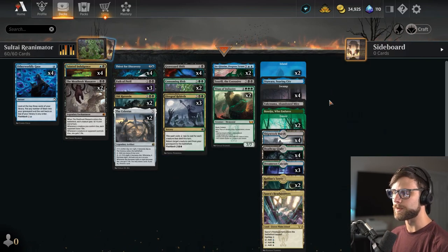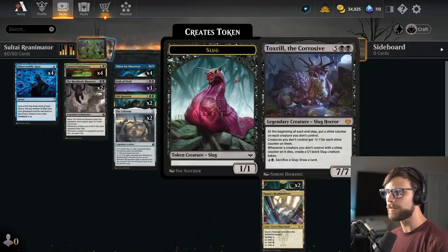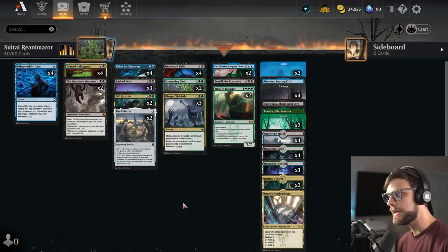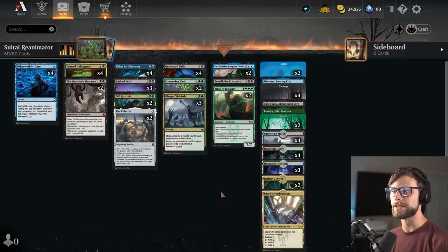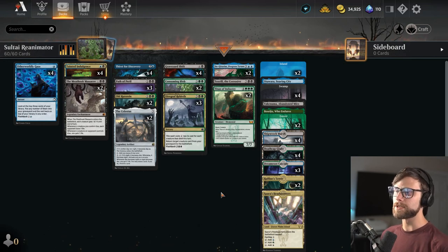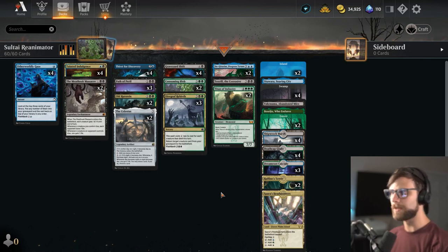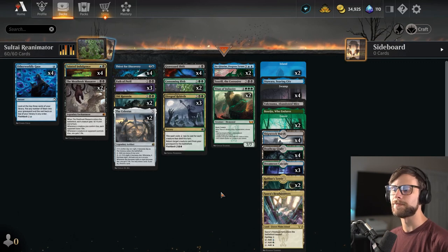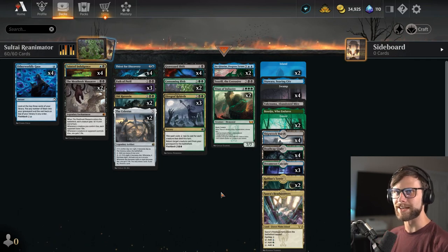A lot of the early turns are based on drawing or getting stuff into the graveyard. We've got Otherworldly Gaze, Tainted Indulgence, and Thirst for Discovery — all of which help push cards into the graveyard as well as fix our draws. We have Path of Peril and Meat Hook Massacre for early board control. The Celestis helps ramp us and gives us a little extra white mana for Path of Peril so we can play it for the cleave cost. Our reanimator spells are 4 Graveyard Shift and 3 Diagraph Rebirth for a full 7 reanimation spells. We upped the land count to 25, and all our reanimation targets are playable within the deck as-is, so if we can't control the game early, we can naturally draw into Consuming Blob, Titans, and things like that. Let's jump right in and see how it goes.